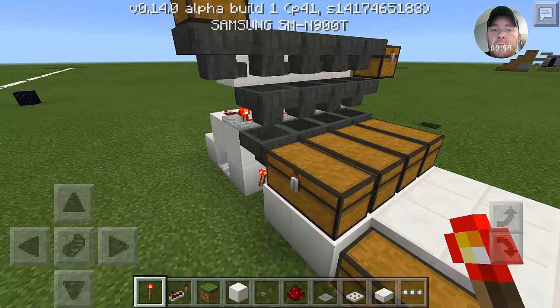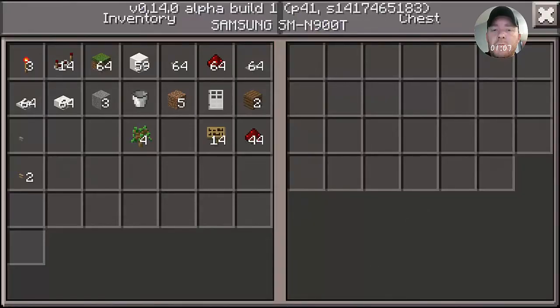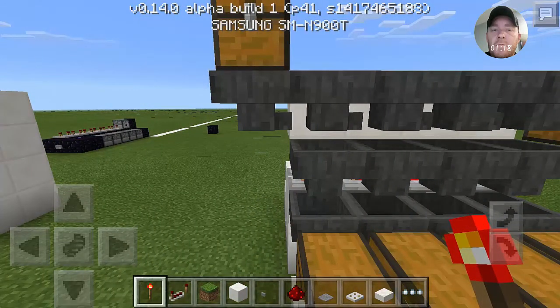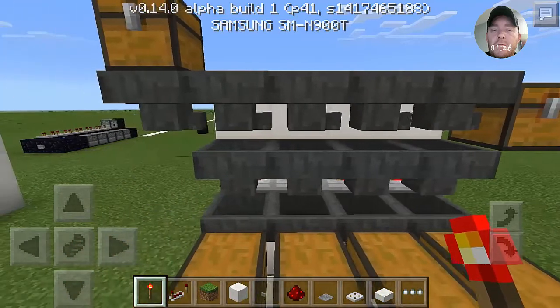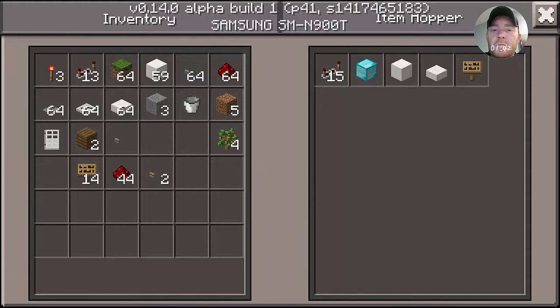Usually I just have them where you put stuff into a furnace and it sends it to a certain chest. But what is going on here is when you put something in this top chest, it acts like a repeater — the way all these hoppers are set up at the end of the funnel, connected to the next one and so on, it's going to keep going through each hopper until it finds the one that you've locked.